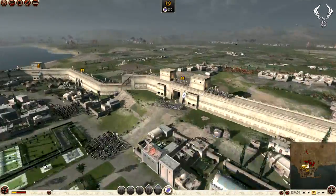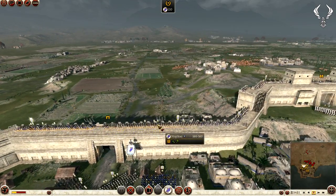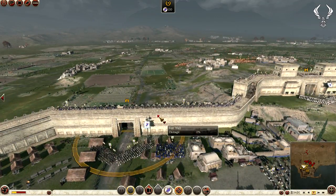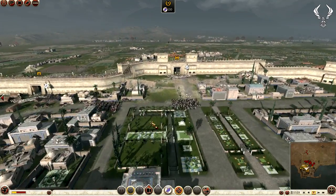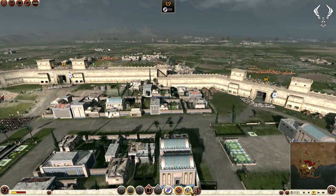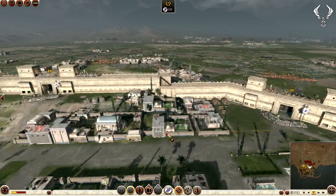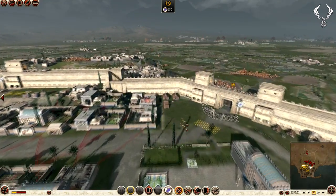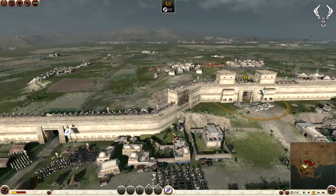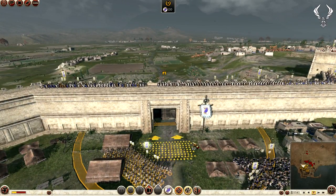If this was in like Medieval 2 or Rome 1 or something, this would just be devastating to the computer. Let's take one pikeman from here, put him there. I'll also take my general around there as well - it looks like most of them are going to come in through that side. Probably should have done that a little bit sooner but never mind.